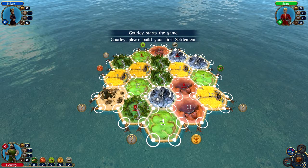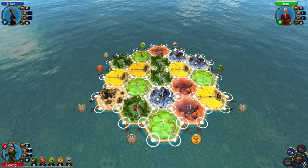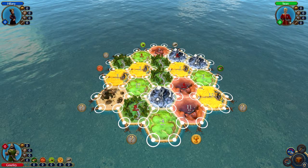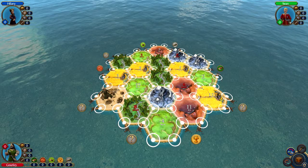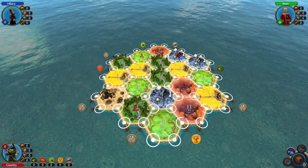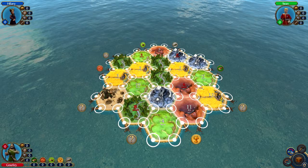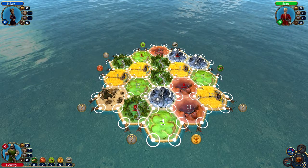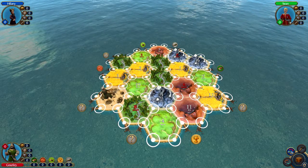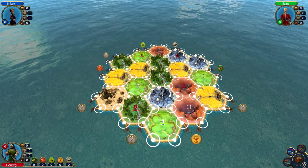Go ahead and load up the game. Gourley starts the game. I prefer not to start a game, especially on a board like this. Let's see what we got. We have the 6, 11, 3 for bricks — we're going to want to get on this 6. For ore, we have 8, 10, and 3. So this is going to be a good spot. Any other wood is going to be rough. Sheep are never rough. Wheat is going to be pretty easy peasy.